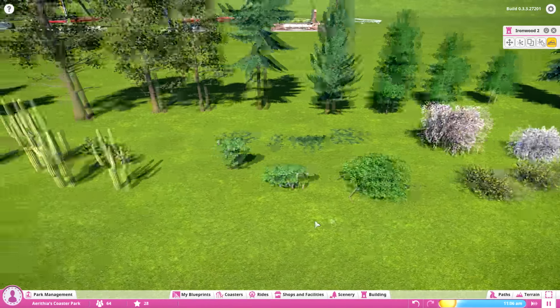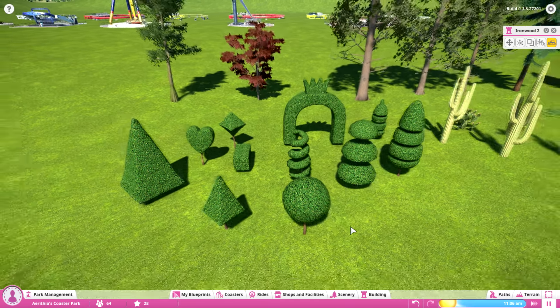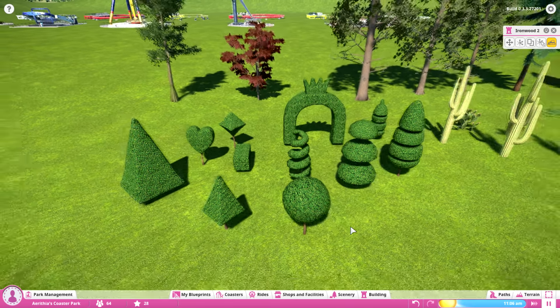The topiary makes me immediately think of Alice in Wonderland and the Disney maze. You could probably do something really cool like that. I can almost see people making a replica of Disneyland or Disney World — if they keep adding stuff like this, there will probably be a pretty realistic Disney park in Planet Coaster very soon.